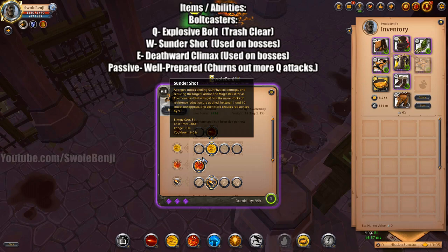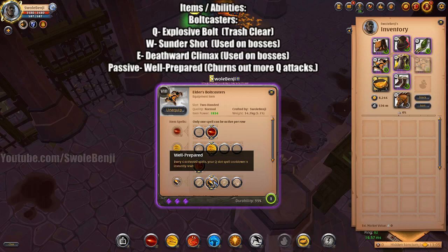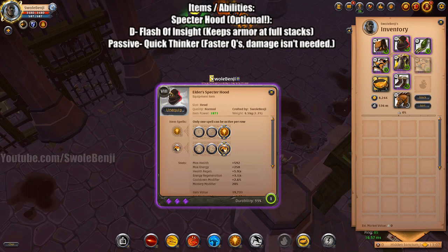For bosses, you will use Sundershot to weaken and lower their armor, doing burst damage, followed by Deathward Climax, which will mostly kill every boss except for some epics and legendaries. For the passive, you will use Well Prepared, which allows you to spam more Q attacks and clear mobs faster.